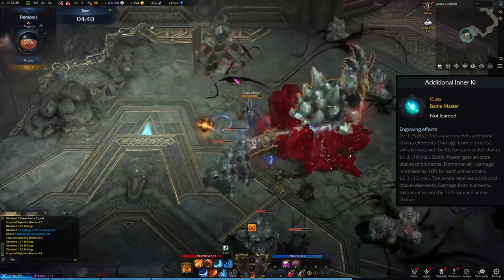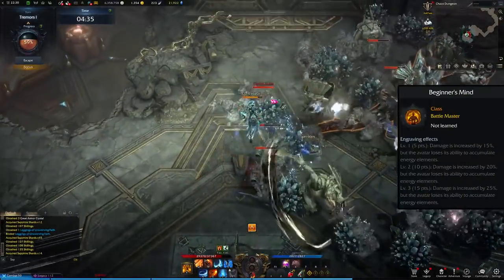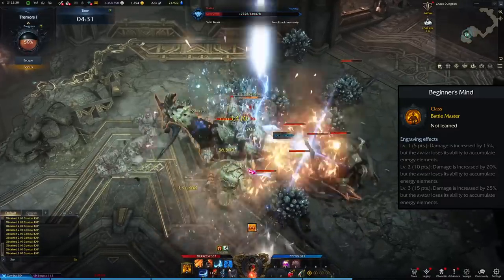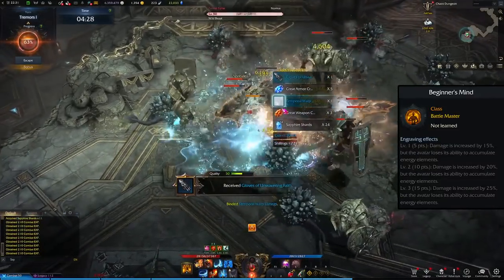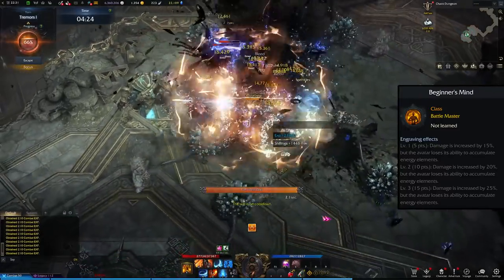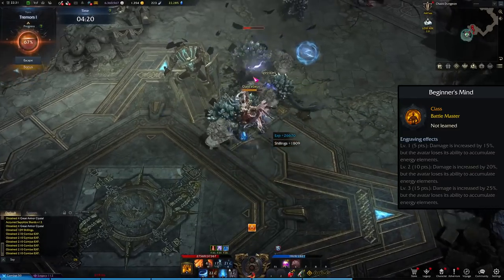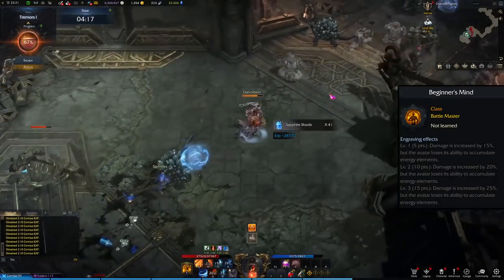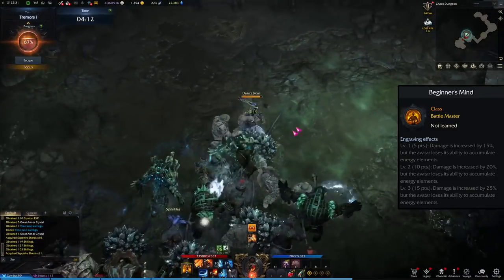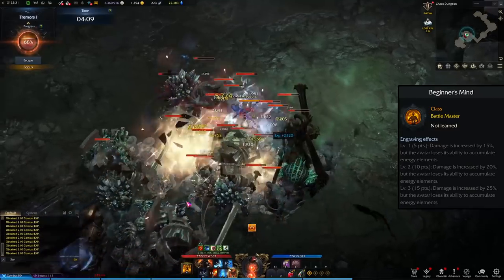The other engraving is the complete opposite — and you'll see this polar-opposite theme throughout most class engravings. It's called Beginner's Mind: your overall damage is flat increased by up to 25% at max rank, which is huge. But you lose the ability to accumulate elemental energy entirely, losing your passive. Your whole bar becomes builders only, but your overall damage is greatly increased. So it's either specialize in elemental spenders, or go all builders with higher base damage.